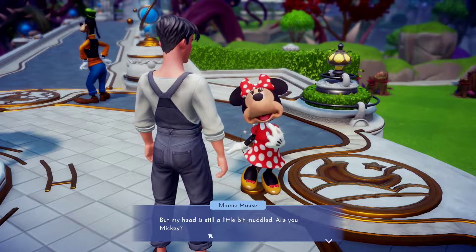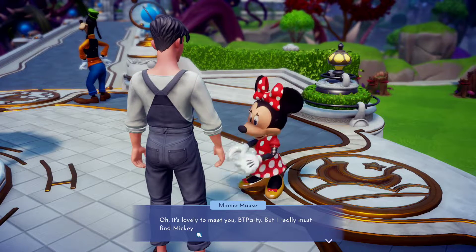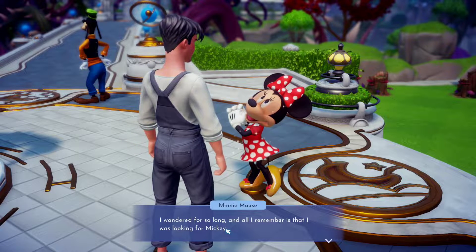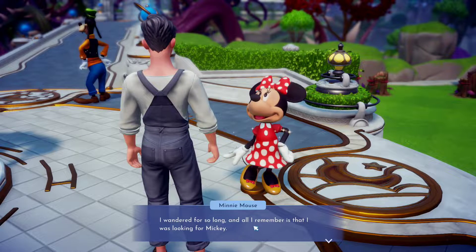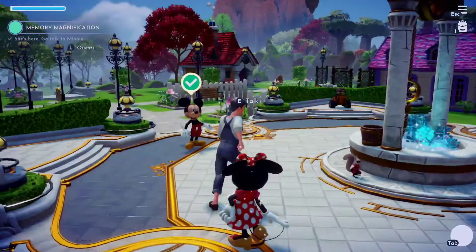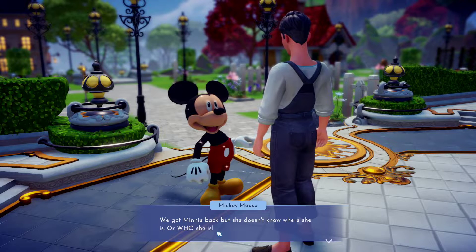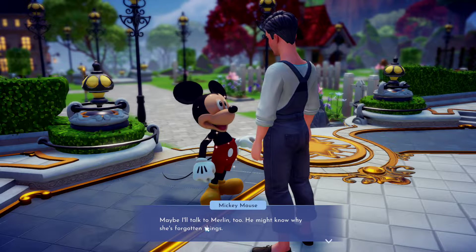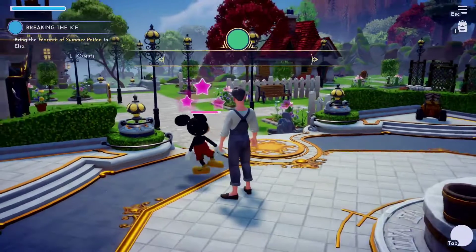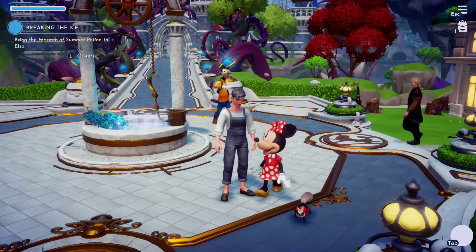Thank you for bringing my house back! I feel so much better and more awake, but my head is still a little muddled. Are you Mickey? No, I'm BT Party. Oh, it's lovely to meet you BT Party, but I really must find Mickey. I just remember that I was looking for Mickey — it was very important that I find him. Don't worry, I've got him here. Oh, but she doesn't know where she is or who she is. I'll spend time with her and see if I can jog her memory. Maybe I'll talk to Merlin — he might know what she's forgotten. Welcome Minnie! Minnie's back, that's really cool!